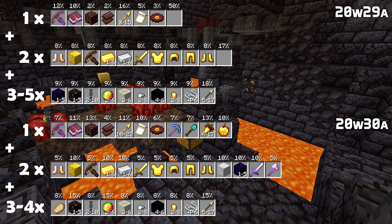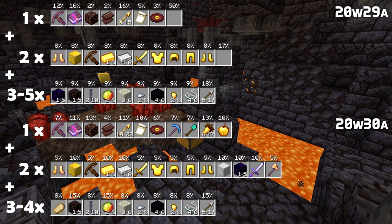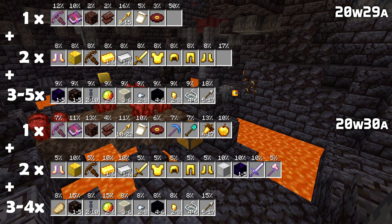In the second loot pool of the other bastion type, you are now more likely to get gold blocks or iron or gold ingots. You also now have a chance of getting a single iron block, a randomly enchanted iron sword, a randomly enchanted undamaged golden axe, or 1 to 5 crying obsidian.